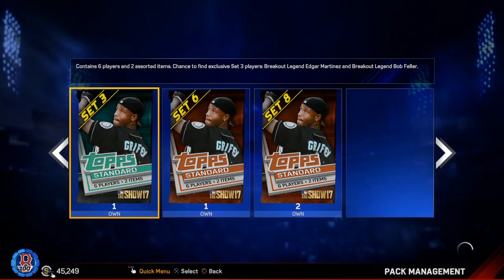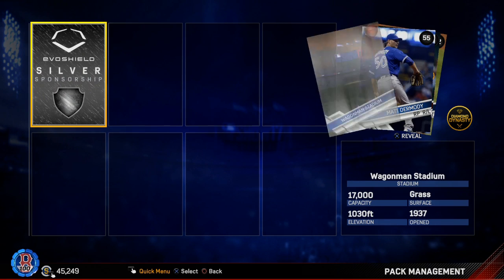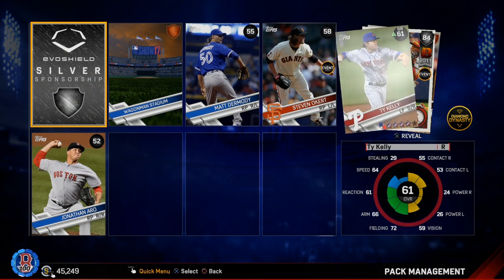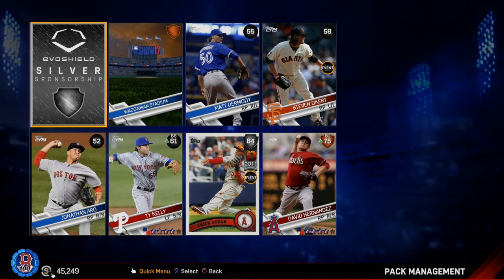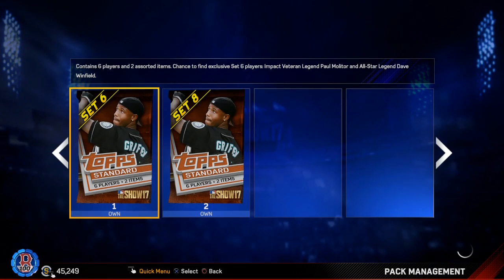First pack was a complete nothing. These packs, man — I open way too many packs. I think I have a problem. I did like a 25 pack opening for you guys a few days ago — didn't even show it to you guys, you wouldn't want to see it. It wasn't good. Hey, we got an 84 overall breakout card — that's Eric Ibar. Okay, better than most. Still have not gotten a gold player this whole pack opening, so far it looks like we wasted 15,000 stubs.